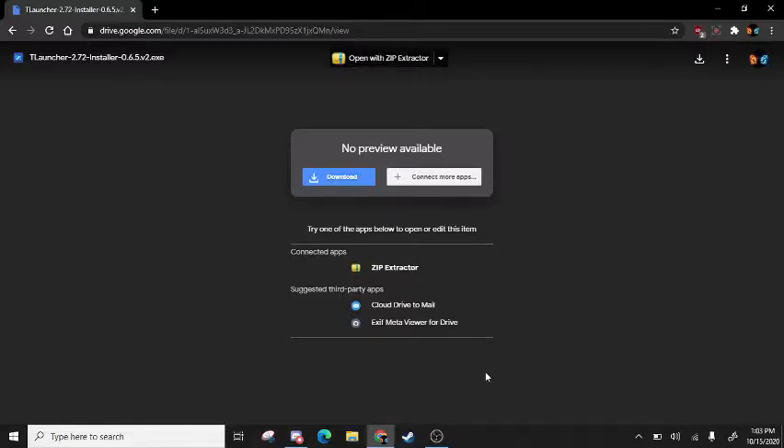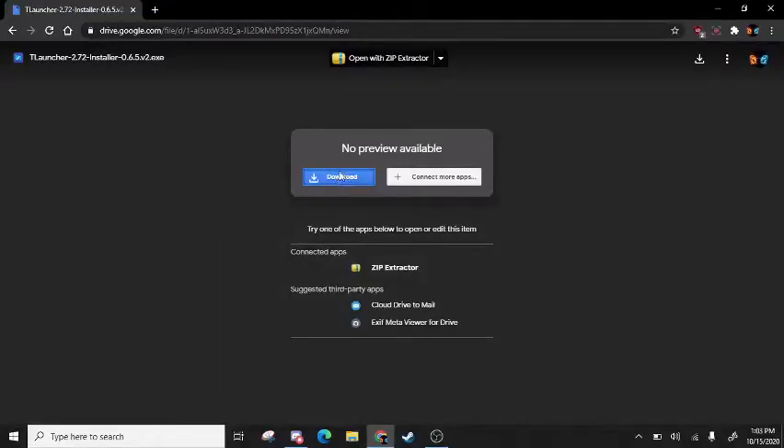Alright, if you've got T Launcher done, put in the logo right here. It's one, two — you press download. Link in the description.